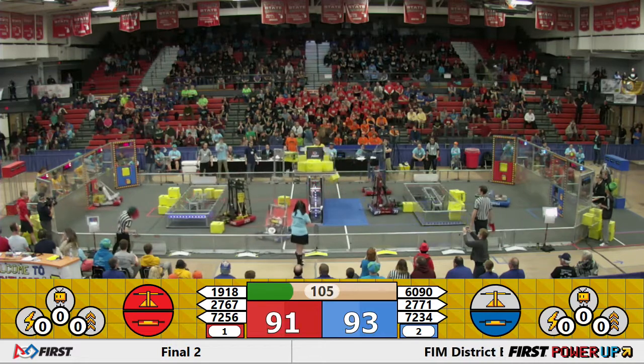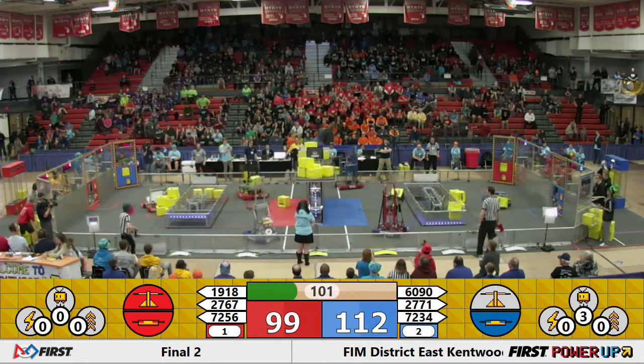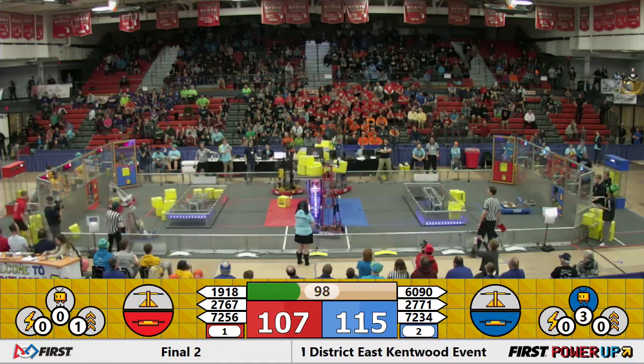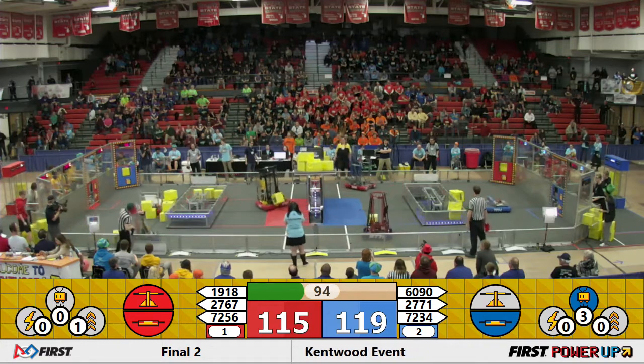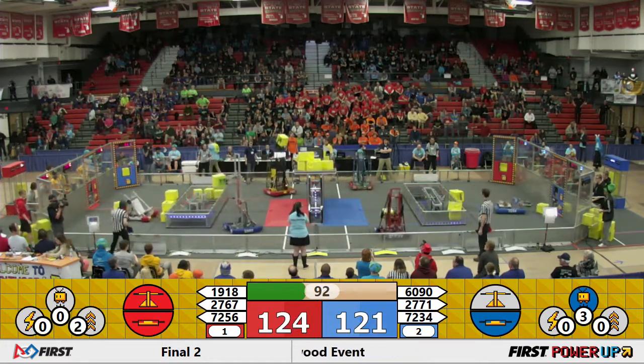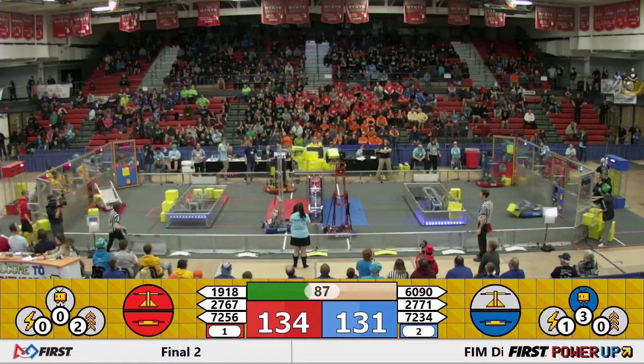They are only five points behind right now, everybody. The Red Alliance is holding the scale, but the Blue Alliance is going to flip it back their way. The Red Alliance dropping another cube in — two cubes in — they're going to balance it back their way. They're going to start taking more points. It's neck and neck, everybody. Each team gathering points as they take the scale back and forth.